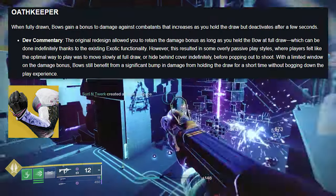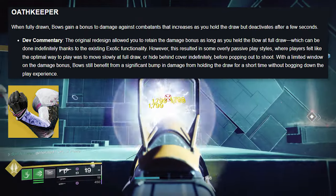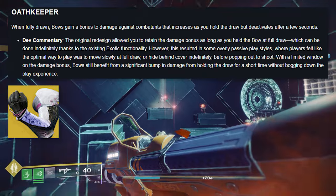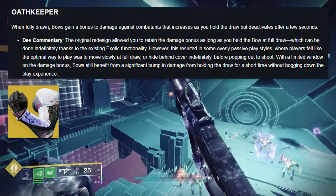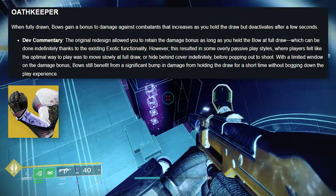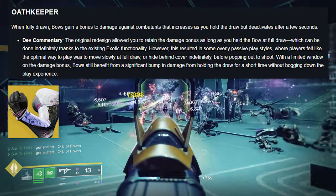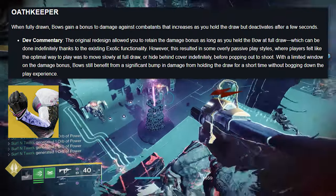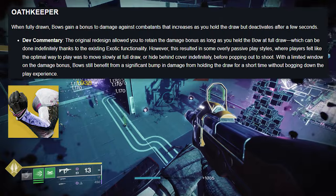Dev commentary on Oathkeeper: the original redesign allowed you to retain the damage bonus as long as you held the bow at full draw, which can be done indefinitely thanks to the existing exotic functionality. However, this resulted in some overly passive playstyles where players felt the optimal way to play was to move slowly at full draw or hide behind cover before popping out to shoot. With a limited time window on the damage bonus, bows still benefit from a significant bump in damage while holding the draw for a short time without bogging down the play experience.